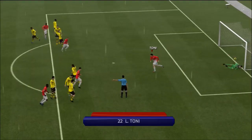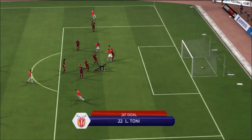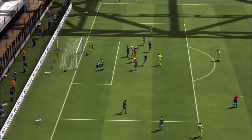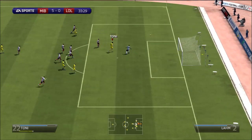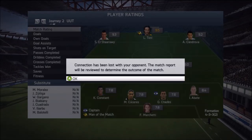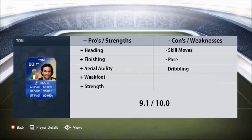Penalty wise — 99 penalties — he's going to go to either side very effectively. If you hold it for 2 seconds in the direction whilst doing the power, he sends it right to the corners. From a corner, anything just goes off his head and bounces into the back of the net. One thing I'd like to see: team of the season Mandzukic and team of the season Tony together would be a deadly combo up front — both target men in the game.